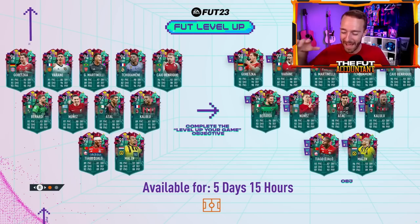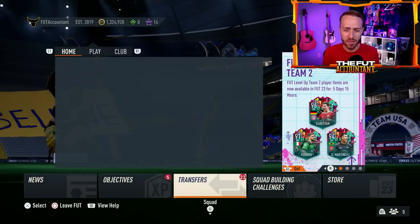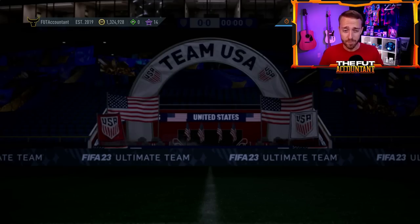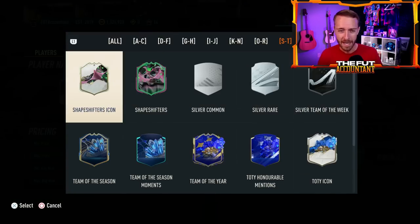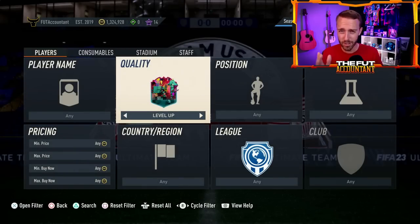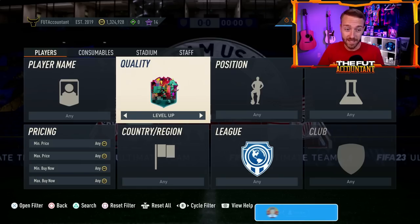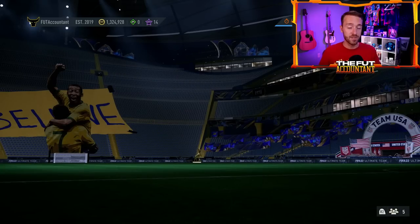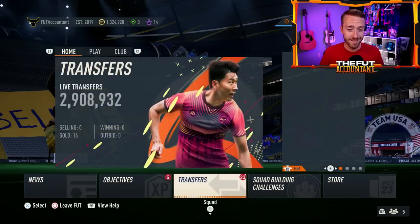Hey guys, it's Nate aka The Foot Accountant. Welcome back to the channel. The last 24 hours on FIFA 23 have been absolutely crazy, and yes, I'm talking about prices on the market. If you've missed it, we have prices falling by millions of coins on some of these real top tier level cards. I want to talk about why specifically these card prices are dropping as much as they are, will they go lower, will they go back up, and why is it affecting other parts of the market as well. We'll dive into all of that today because I know a lot of you guys are still trying to get objectives done like myself.